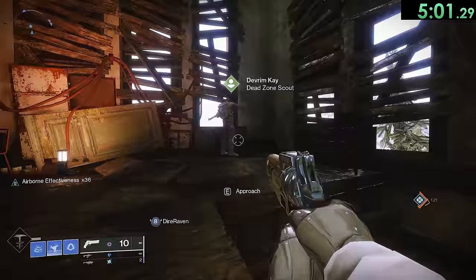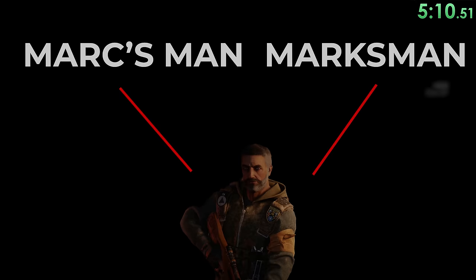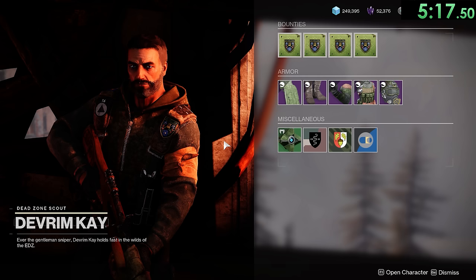Devrim is a sniper, and he also has a long-lost husband named Mark. So that makes him Mark's man, and also a marksman. He offers a bounty called Mark's Man, in which you need to get 20 sniper rifle kills for him. Since Devrim hasn't seen his husband in such a long time, he often misses his mark.